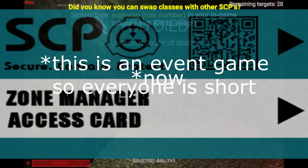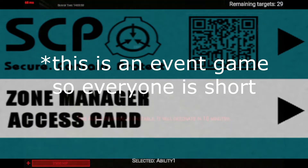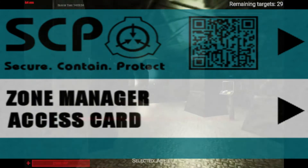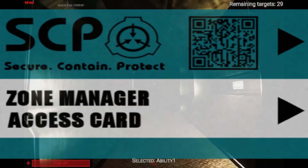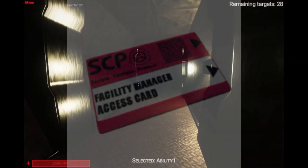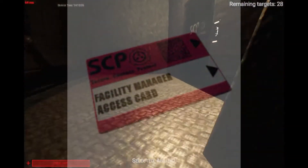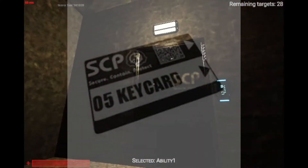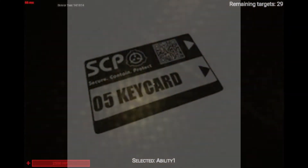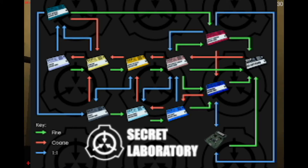The Zone Manager keycard can open SCP-914 and checkpoints. It's surprisingly good for what it can only open. It upgrades to a Facility Manager keycard. The Facility Manager access card can open everything except armories — it's pretty good if you're a Class-D. The O5 keycard is the highest-level keycard and can open every single thing in the facility. Here is the 914 upgrade path for all the keycards.